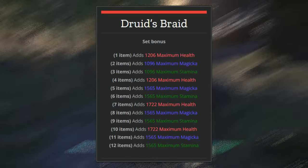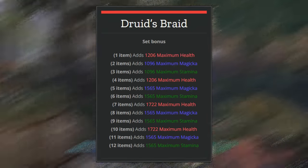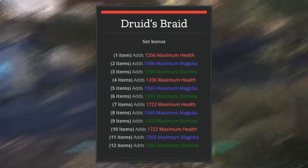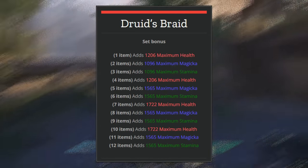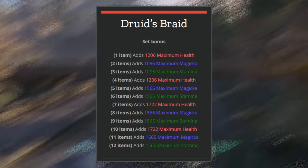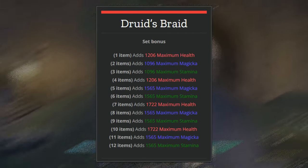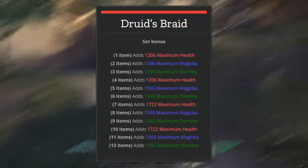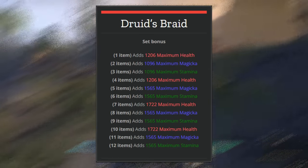The reason why this is so good is because as you farm gear you can replace it one piece at a time. If you're farming, say, the Worm Cult gear set and you get one piece, you can equip that one piece. When you get the second piece you can equip that and remove a piece of Druid's Braid. As you progress, the fact that this set has a one-piece bonus all the way to 12 means you're always going to get some kind of benefit from wearing some of it. It's a fantastic set for that situation — wear it while progressing and replace piece by piece as you farm.